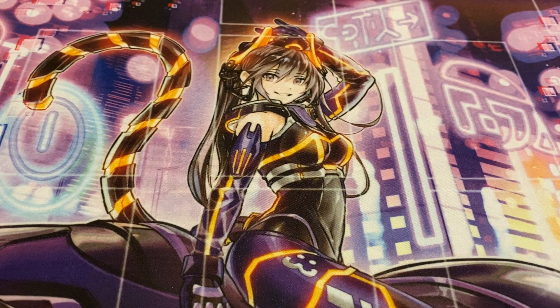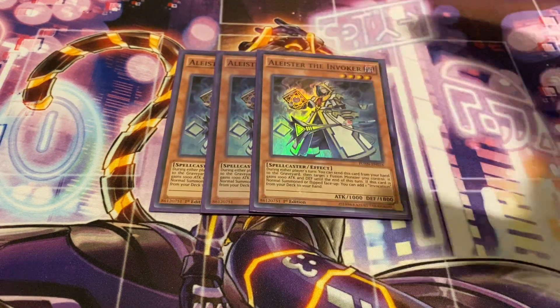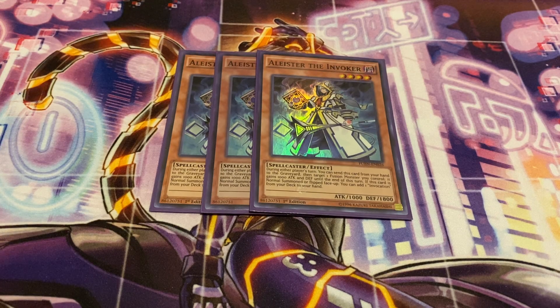The main deck is actually 41 cards, and you'll see why momentarily. Starting off with three copies of Alister the Invoker, literally the only main deck Invoked monster. He gets you access to Invocation, and he also acts as a pseudo-Honest for your fusion monster, so that's pretty nice.